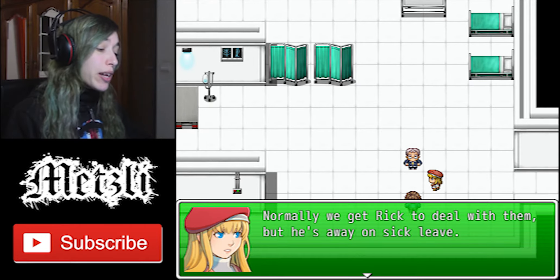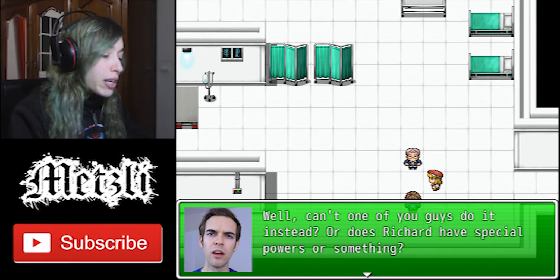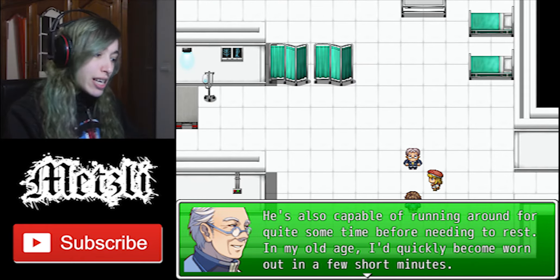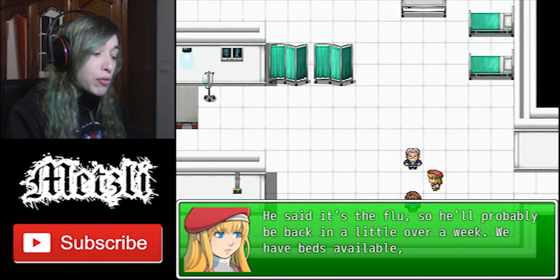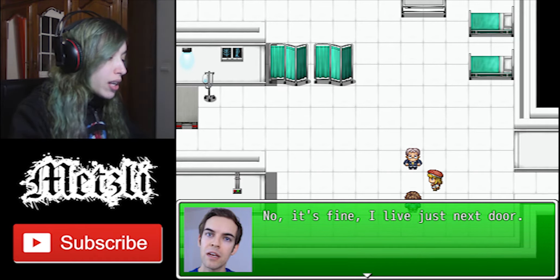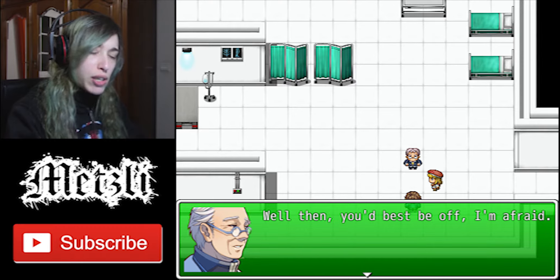'Normally we get Rick to deal with them, but he's away on sick leave. He might be here for quite a while, I'm afraid.' 'Can't one of you guys do it instead? Or does Richard have special powers or something?' 'He doesn't have a fear of spiders, if that counts. He's also capable of running around for quite some time — in my old age, I'd quickly become worn out in a few short minutes.' 'What's he sick with?' 'He said it's the flu.' Oh god, I don't have the flu but I have a cold — I've been sneezing all over the place. If you sneeze in this video, bless you. Seriously, bless you. 'We have beds available, so you're welcome to stay until then.' 'No, it's fine, I live just next door.' Wait, if he lives next door, doesn't he get the effects of the underground nuclear thing?